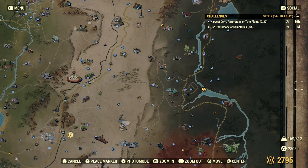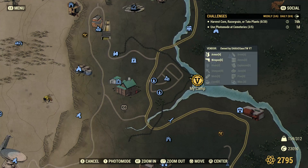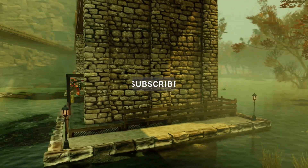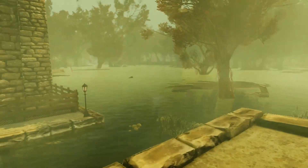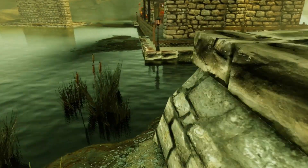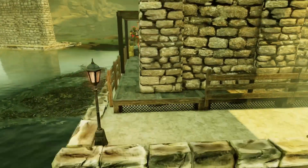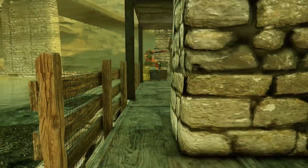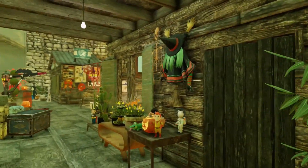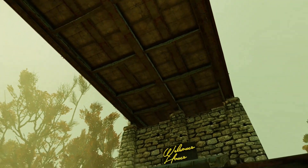G'day guys, welcome back to another Fallout 76 video and happy Monday! I'll be showing you a little build that I did just near Harpers Ferry here, in the Mire. I've seen someone else build here once before and their camp was like freaking awesome — they actually built it underneath this bridge. I couldn't build a little bridge to get across here because of the building perimeter, and I was hoping to have it smack bang in the middle of these two pylons.